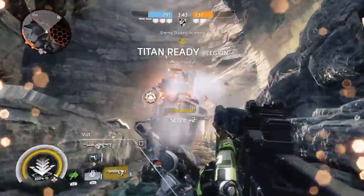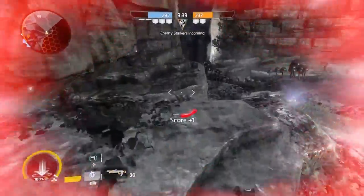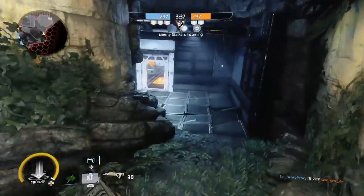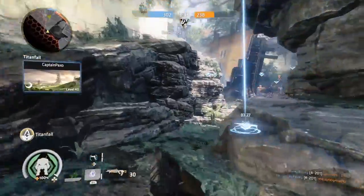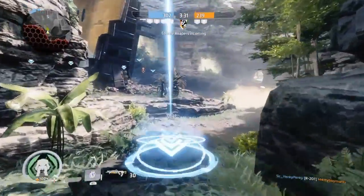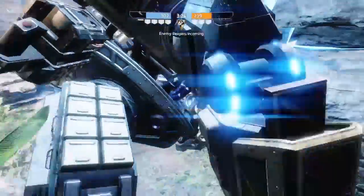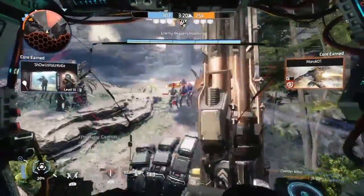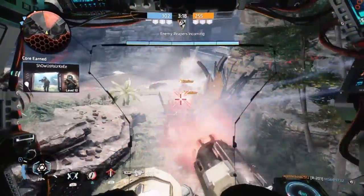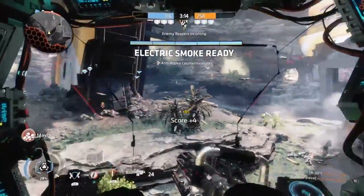A few Spectres and Stalkers. I get pretty close to dying because one of them explodes. I use one to regen, and my Titan's ready. There's a pilot there — no point in trying to get him because I just won't be able to finish him off. I accidentally pick up the Mastiff while trying to get in my Titan. Weird graphical stuff going on there. I immediately switch to the long range because I just prefer it — much easier to take out infantry with, I think.